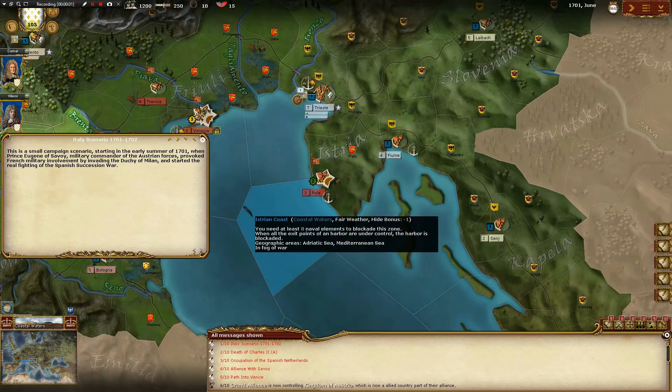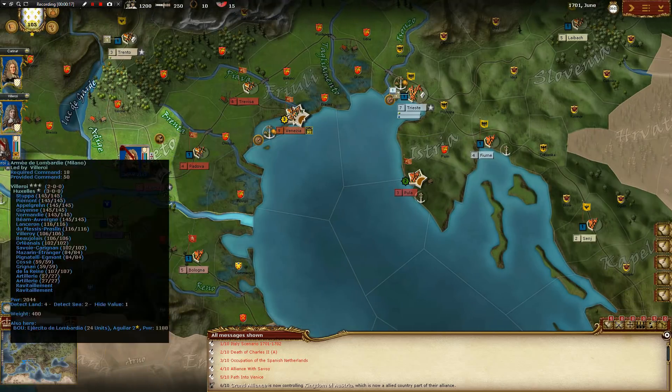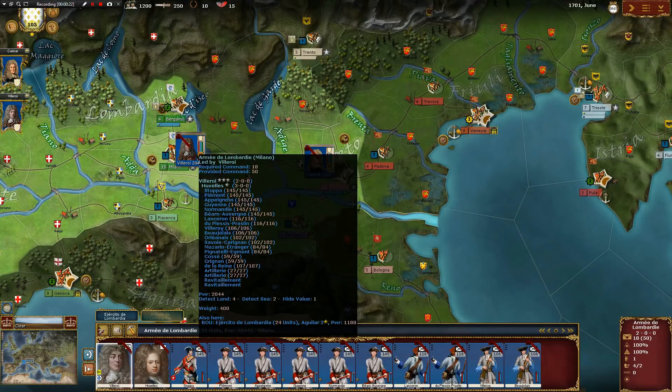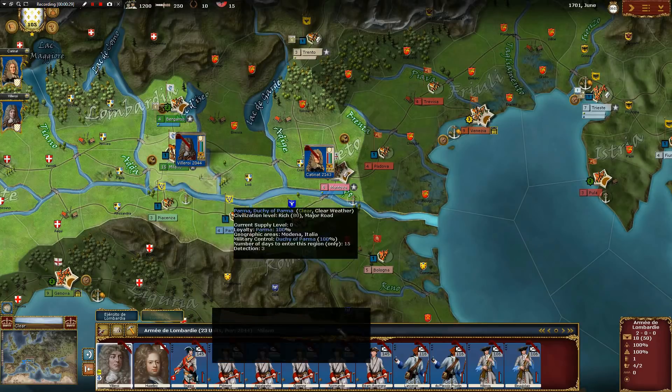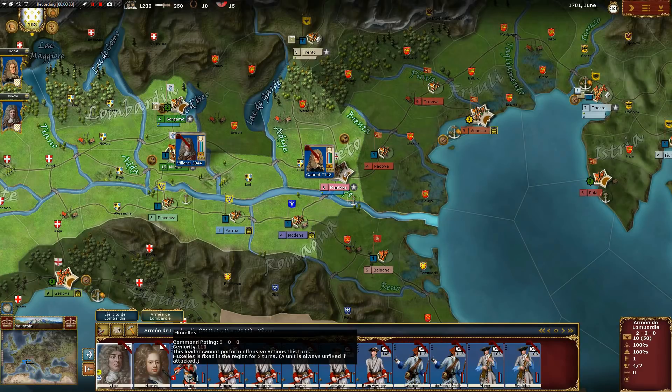So, as you can see here, this is a small campaign scenario starting in the early summer of 1701 when Prince Eugene of Savoy, military commander of the Austrian forces, provoked French military involvement by invading the Duchy of Milan and started the real fighting of the Spanish Succession War. We've got Venezia here. Right now, our guys are locked — there's not much we can do. You can actually see each individual unit there, which is just so cool. And if you look down here, the actual portraits are always well done by the AGIADS team.